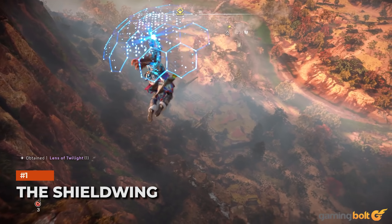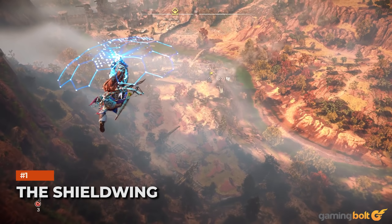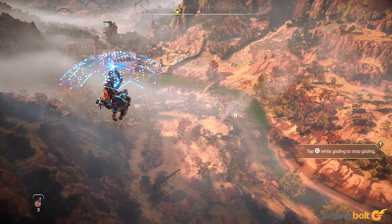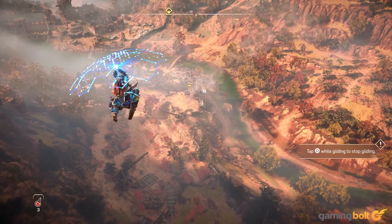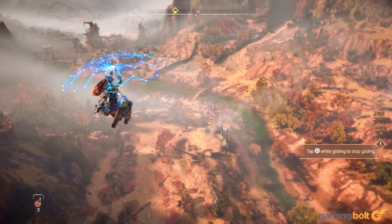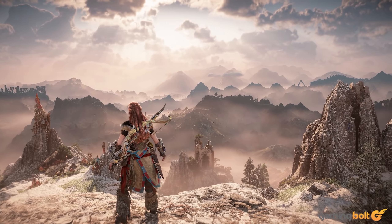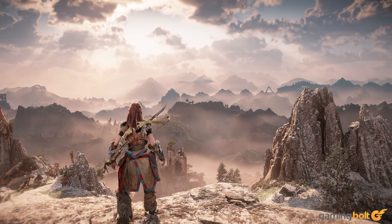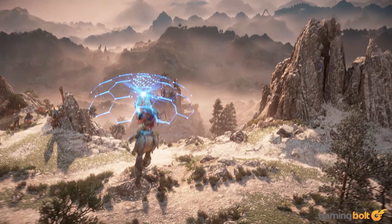The Shield Wing. Gliding isn't exactly an uncommon mechanic in open world games these days, thanks to a certain Nintendo Switch exclusive and the influence it has exerted in the last few years. We're not complaining though — we love gliding in open world games, and thankfully, there's plenty of that going on in Horizon Forbidden West as well.